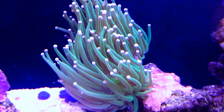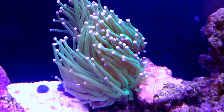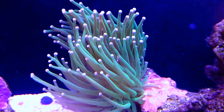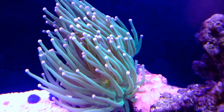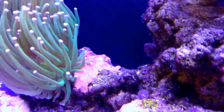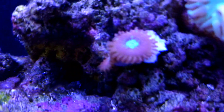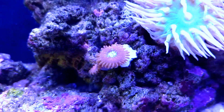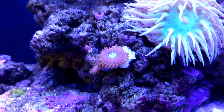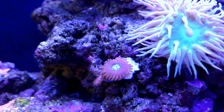Here is my highlighted green torch with pink tips. It's actually split into two heads now, which is cool — it might have been like that last time but I didn't notice. Here's some Magician Pallies — they're actually Red Magicians, and they are amazing under actinics.